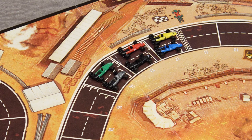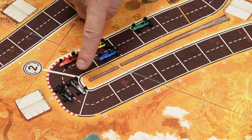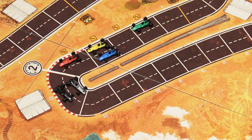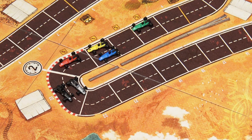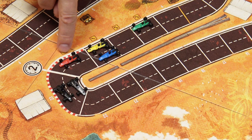Player order is determined by car position: the frontmost car goes first, then proceeding to the last car. When two cars share the same space, the car closer to the race line goes first. The race line is the thick wide line on one side of the track, and its position may change at corners. In this example, before the corner the race line is on the outside, after it's on the inside — so player order here is silver, black, red, yellow, blue, and green.